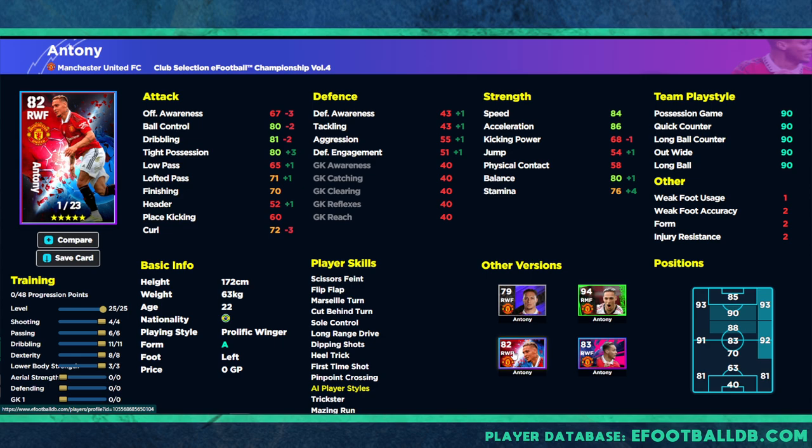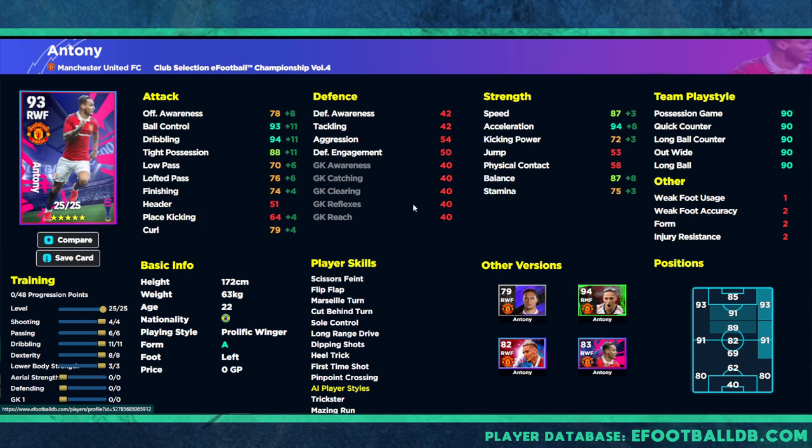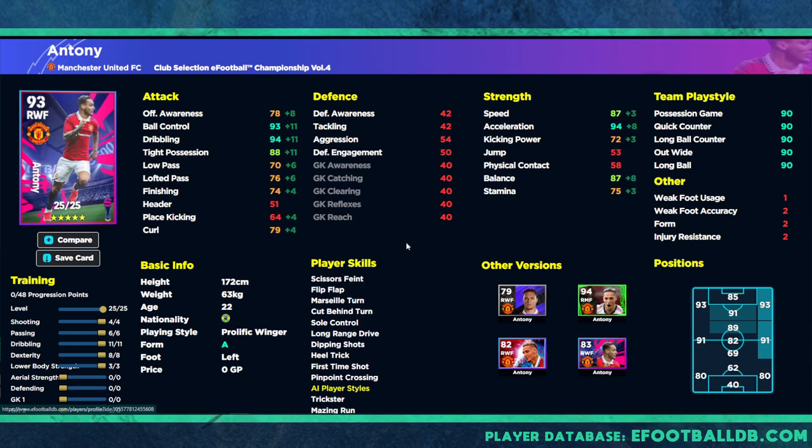There are similar players like Ansu Fati and standard Dembele for this role, but I do like this card. Comparing to his derby day card and Player of the Week — those had 90 speed, 90 acceleration, 90 ball control, 90 dribbling, and 81 finishing with 78 offensive awareness. This version has 94 acceleration with 78 awareness — there are pros and cons to each release, but they're balanced similarly.